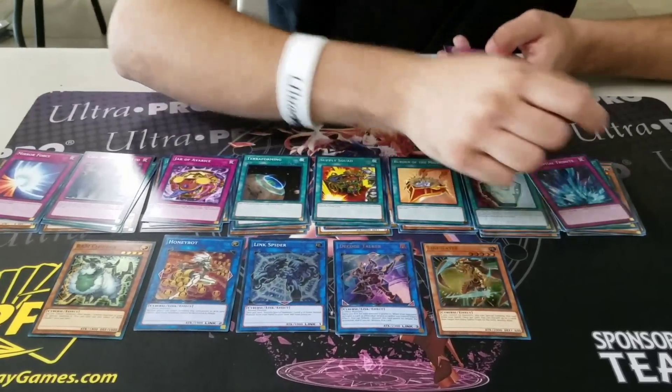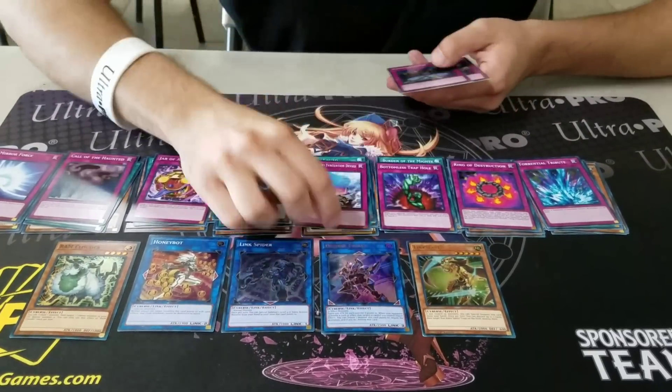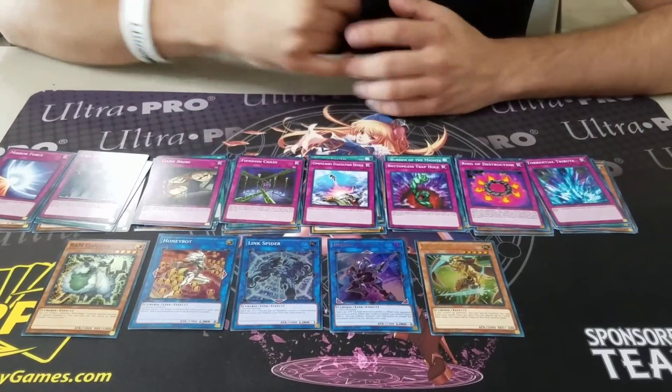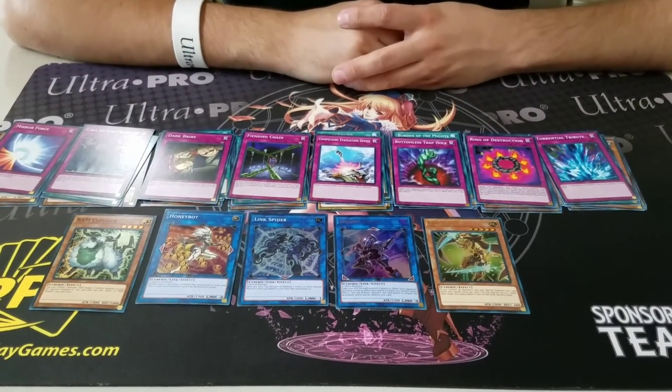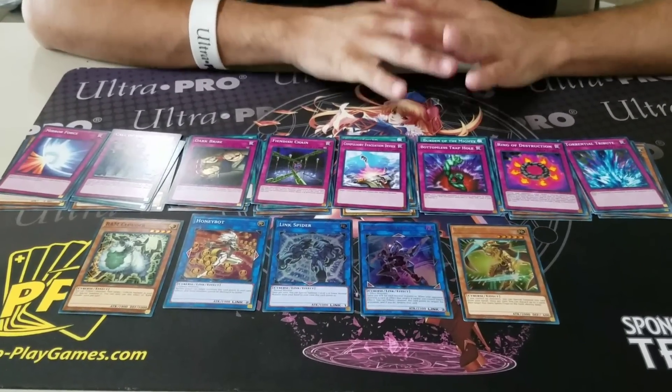You got Mirror Force, TT, and Torrential — it comes with a bunch of good staple traps. It's really good, especially if you're starting the game. You're getting a bunch of these staple cards that are pretty commonly played. This is a really good structure deck.